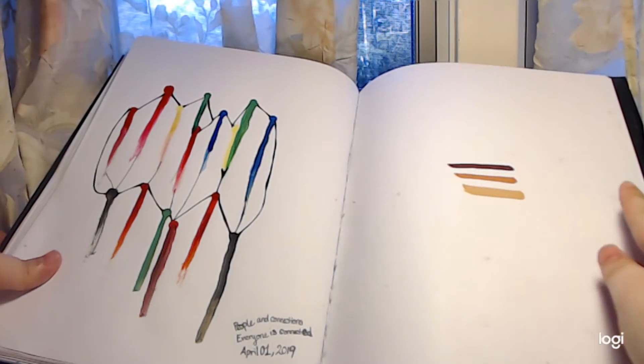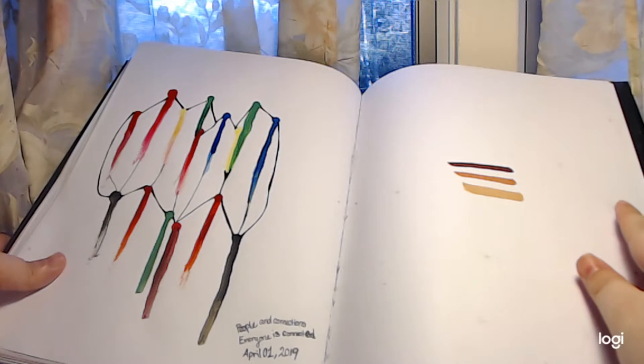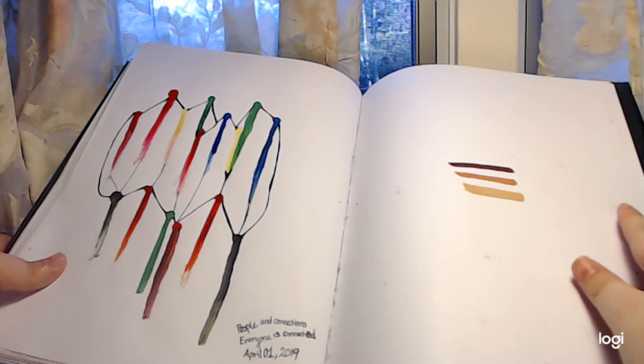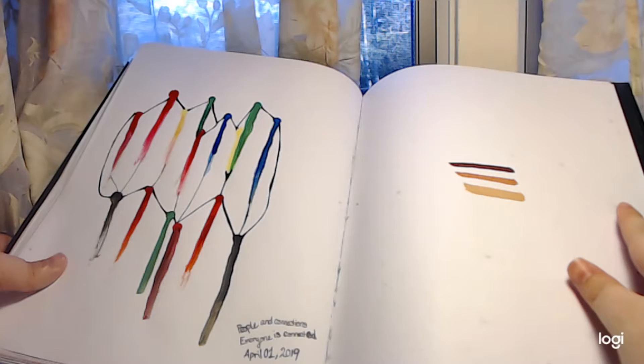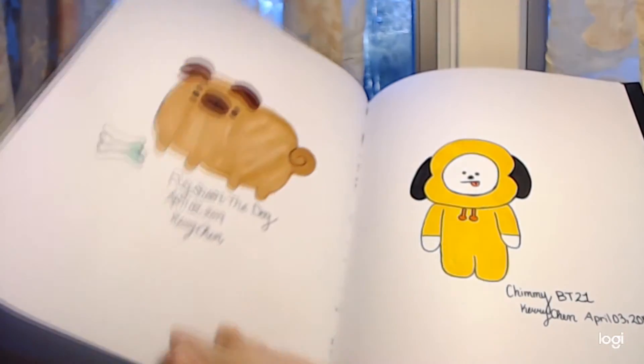Here is an abstract painting of acrylic ink. The colorful lines represent people, and it says 'People and Connections — Everybody's Connected.' It's basically a piece about respecting people and how everybody's connected in their own way to everybody.